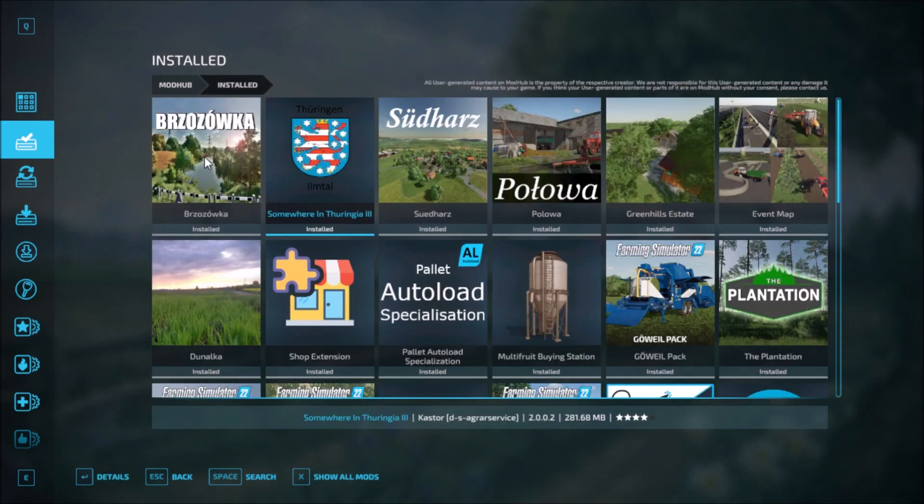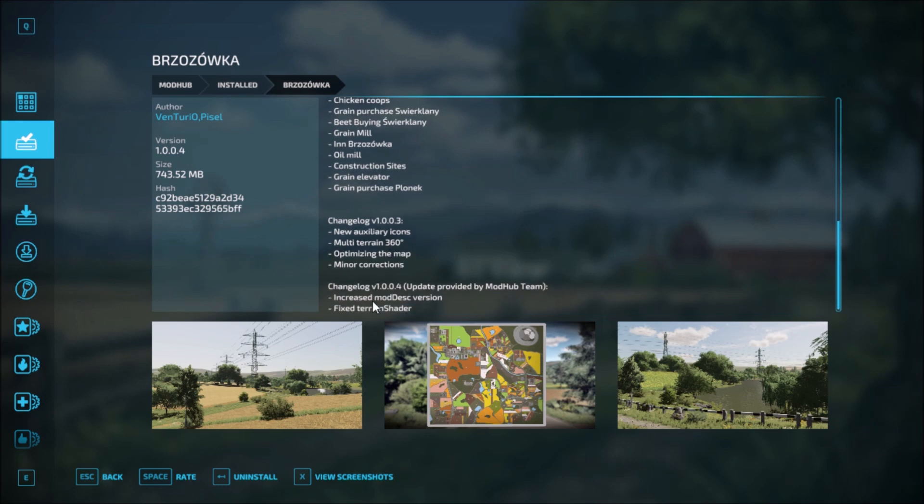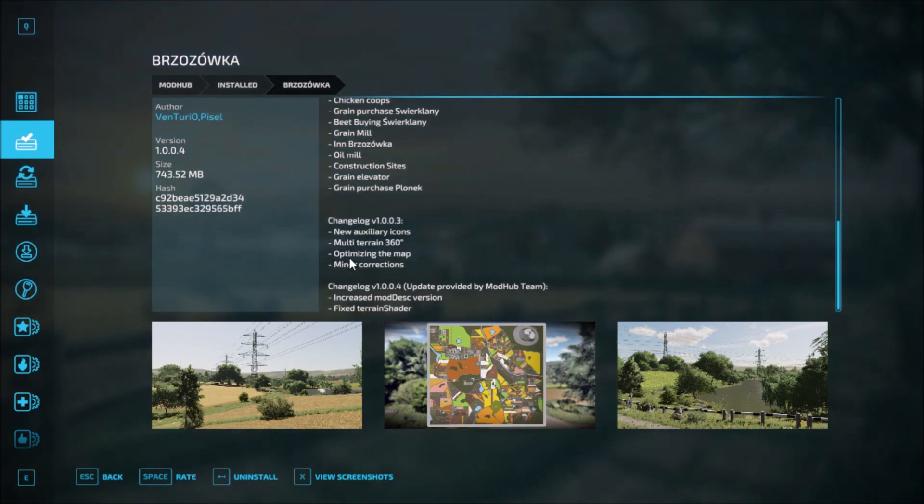The last one, Buzooka, has two updates. Version 1.0.0.4 is the same as all the other maps, but version 1.1.0.3 includes new auxiliary icons, multi-terrain 360, map optimization, minor corrections. Then version 1.0.0.4: increase mod desk version and terrain shader fix.